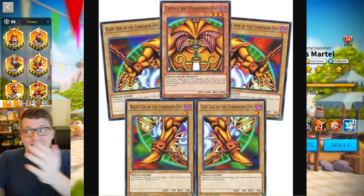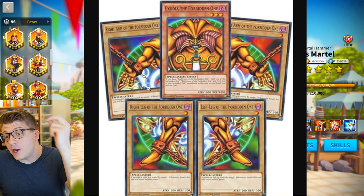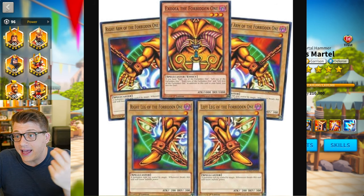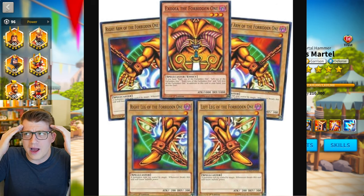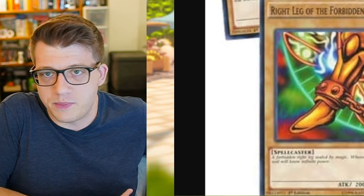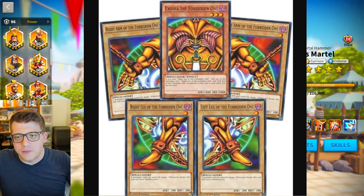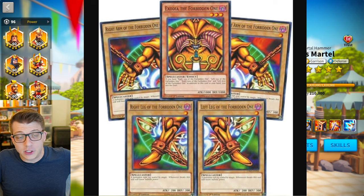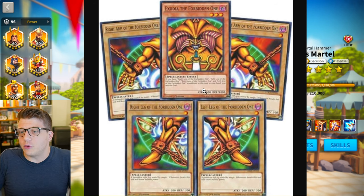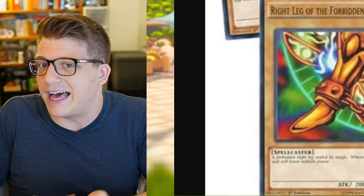One example from outside Rise of Kingdoms could be the Exodia cards from Yu-Gi-Oh. If you get all five of these cards in your hand or on the field, you automatically win the game. And if you don't know much about Yu-Gi-Oh, you might think that's a really great win condition — a great deck to play. But in fact, while some people have used Exodia, it's really not a meta top-tier combination and it's not winning tournaments, even though to a new player it might sound like a really powerful combo.